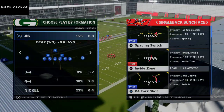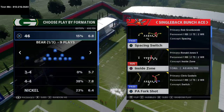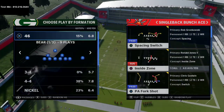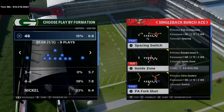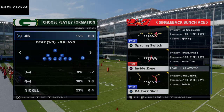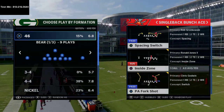In today's Madden 21 tip video we're going to be breaking down a little under center red zone mini scheme out of our New England Patriots offensive ebook, kind of showing you a little bit of a preview play so that you can see what this offense is all about.